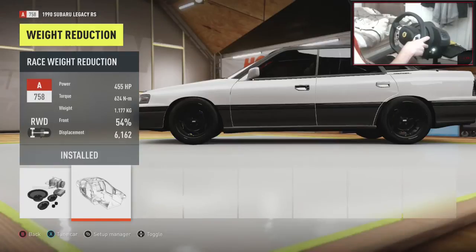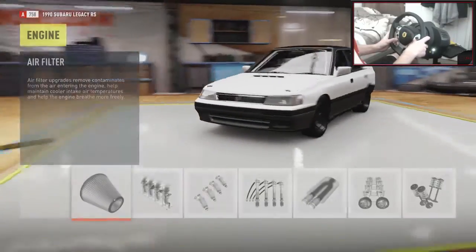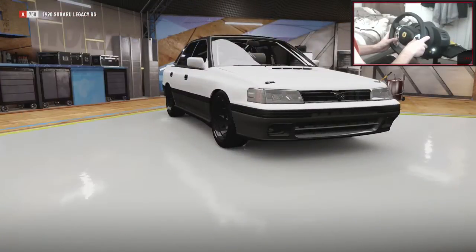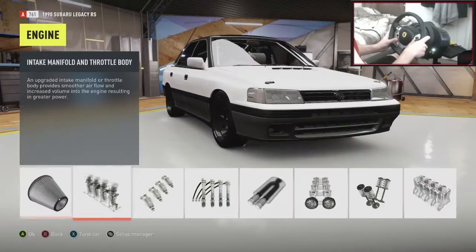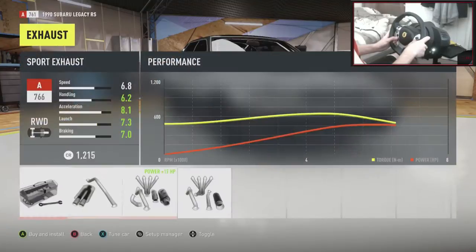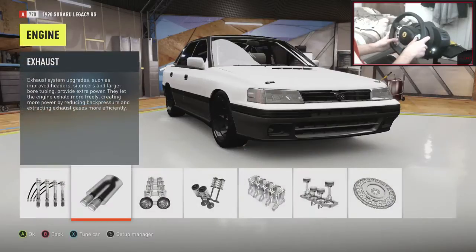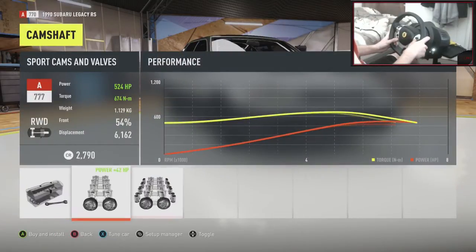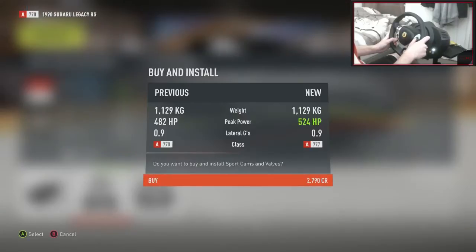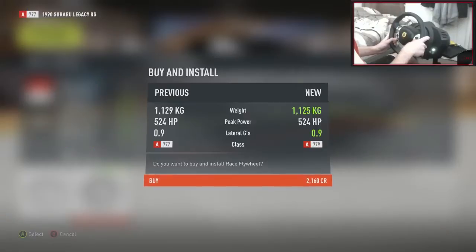1,177 kilograms. Running at 400 horsepower. Should we push up to 500? I think that should be pretty nice for stability and we should have enough power to push us around those corners. Should we do race camshafts? 500... no, let's go sport camshafts — 524 horsepower. That's fine. And let's chuck on the race flywheel right there.